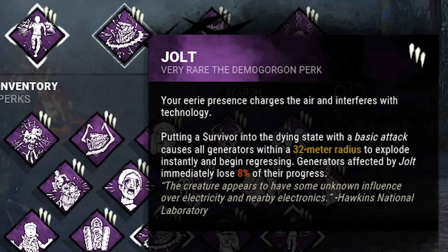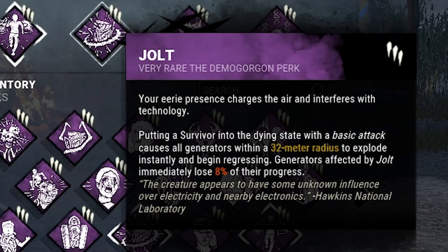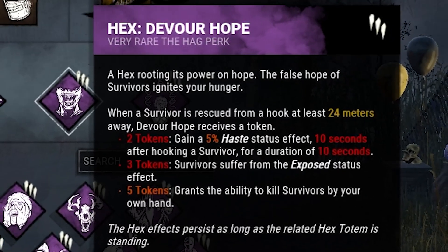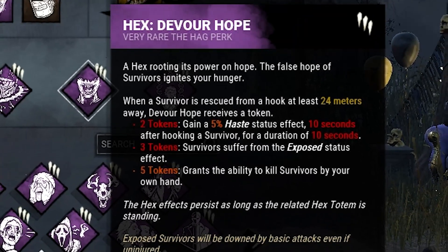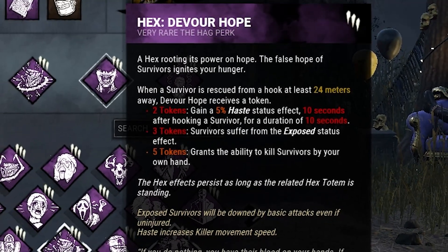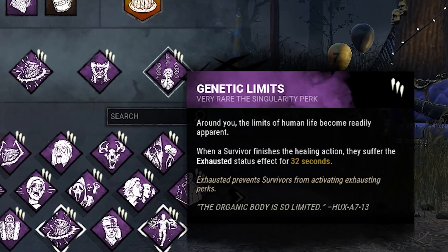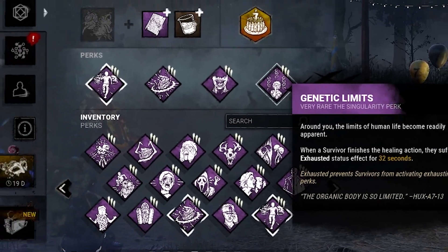Then we have Jolt as a gen slowdown perk — every time I down a survivor with a basic attack, all gens within 22 meters of me will lose 8% progress. My third perk will be Hex Devour Hope. When a survivor is unhooked when I'm more than 24 meters away, I gain a token. At 3 tokens I can just insta-down anyone with a basic attack, and with 5 stacks I can straight up mori them even if they haven't been hooked twice.